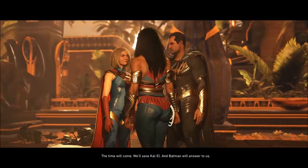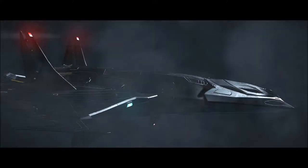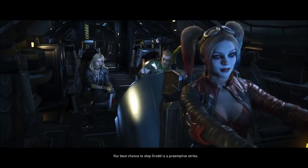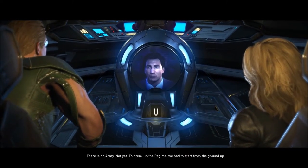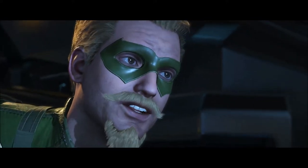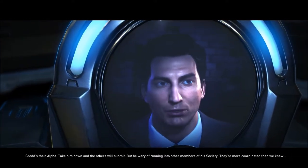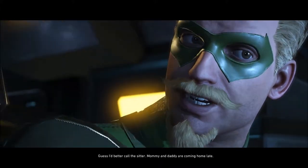With great power comes great responsibility. When I freed Diana from the Muskira — we'll save Kal-El. Yeah, Batman! Look at that, it kind of looks like a bat at the beginning — bat eyes and a nose. A preemptive strike sounds more military than vigilante. There is no army, not yet. To break up the regime we had to start from the ground up. Us three extradite Grodd from under his entire gorilla army — they can take out a giant monkey and the others will submit.